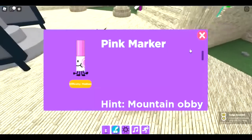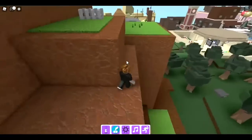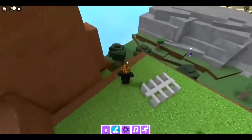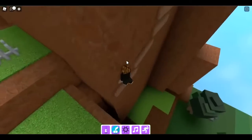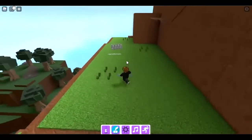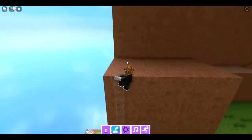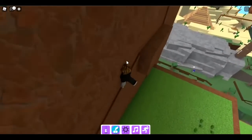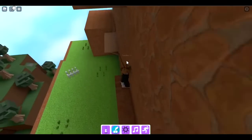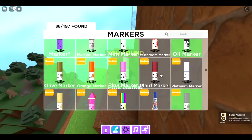The next marker is the pink marker — mountain obby. Start the mountain obby, go here, climb up this, get on this, go up, and make your way through. Eventually you get on this platform and there's the pink marker.